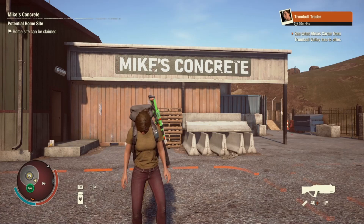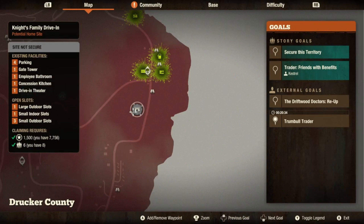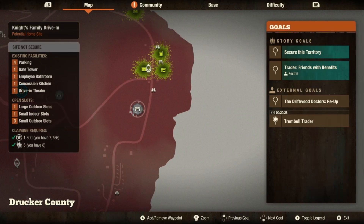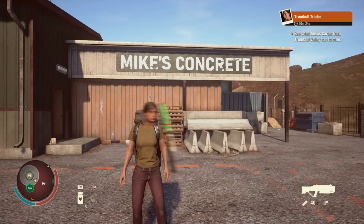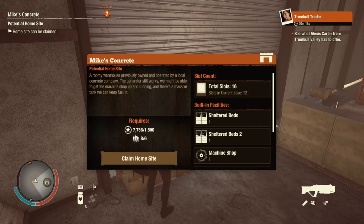Hello everyone and welcome to the next part of our base review run. We are here in Drucker County and Mike's Concrete is our next base. I was going to go to Knight's, but I think I'm going to start with Mike's first and then we can look at Knight's Drive-In. Knight's Drive-In also is a 6-man 1500 influence base. There are two on this map, but we will start here.